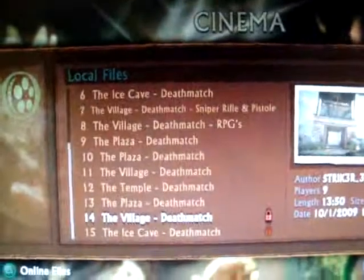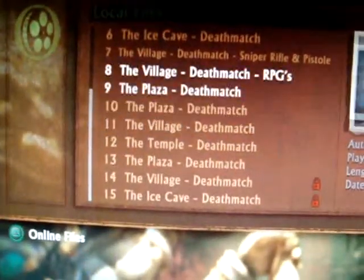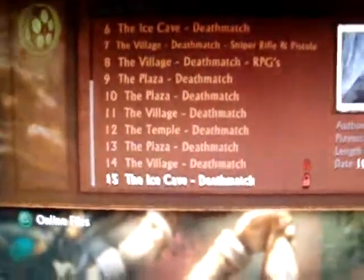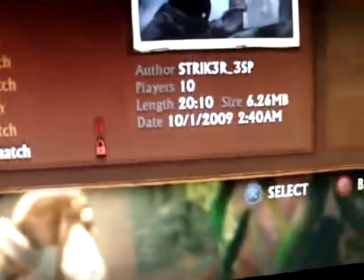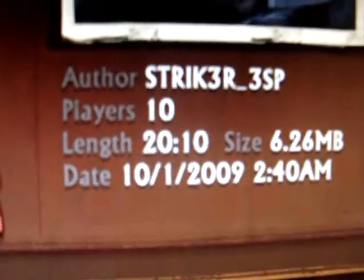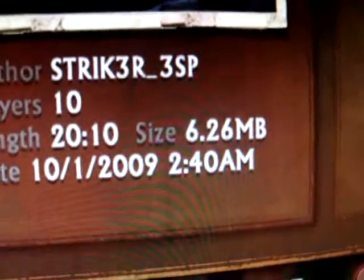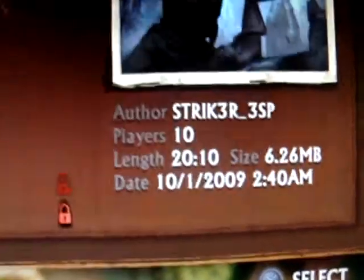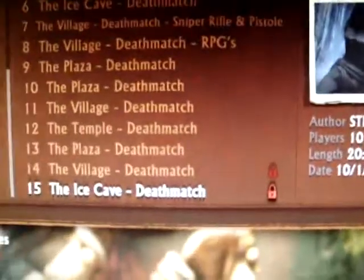This is the cinema feature — these are all my games I've played. It saves them to the hard drive, and then you can watch back your videos, add in effects, and post them online. To give you an idea, this match was 20 minutes and 10 seconds, there are 10 players in it, and it's only a 6.26 megabyte file. So the good thing is it doesn't save huge gigabytes — it saves them in small chunks.